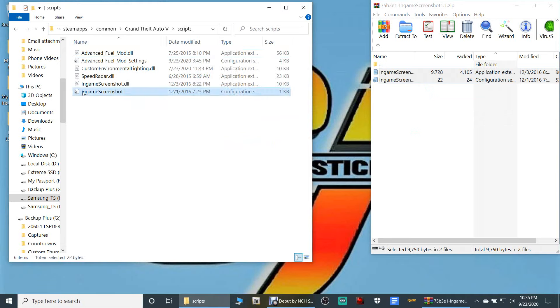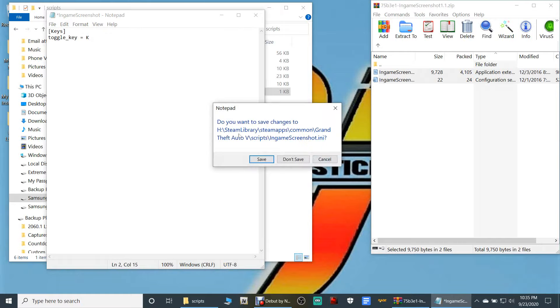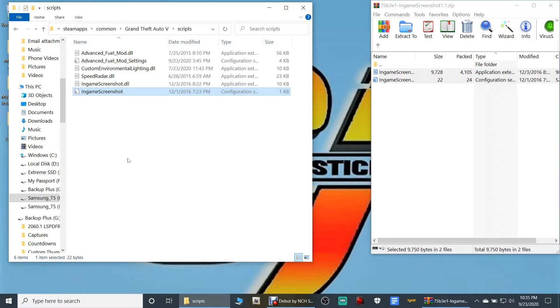What you want to do is open up your in-game screenshot configuration settings. The main key is going to be J to activate your in-game screenshot. I like to change this — make sure whatever you change it to, it's a letter and it's capital. Once you've got that, go ahead and click File and click Save, or you can click the close button and click Save like this.